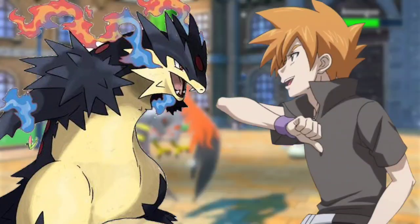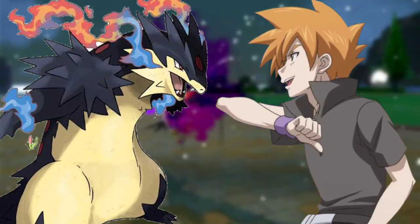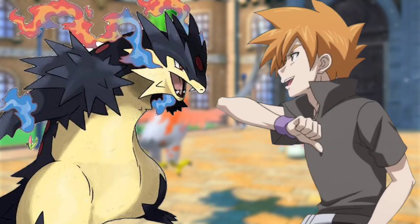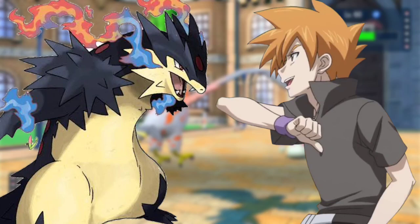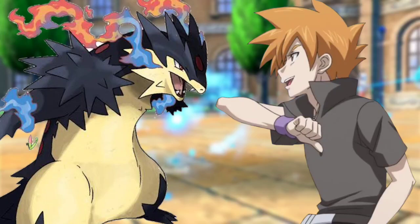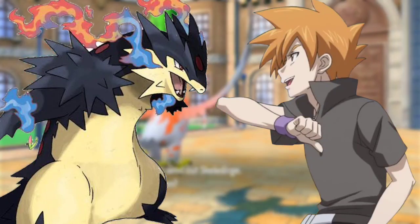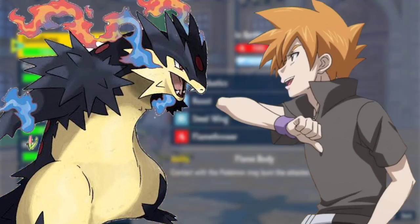Blaziken and Charizard stood on their respective sides. Blaziken jumped, disappeared, then reappeared beside Charizard and used Close Combat. Charizard blocked most of the kicks and punches but was hurt by a few. As Blaziken was about to use Sky Uppercut, Charizard grabbed Blaziken's arms and took it into the air, spinning in circles before throwing Blaziken toward the battlefield. Blaziken opened its eyes and launched Aura Sphere at Charizard, who dodged.